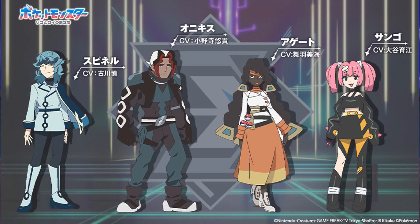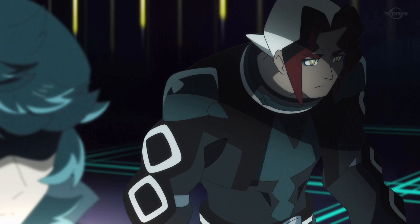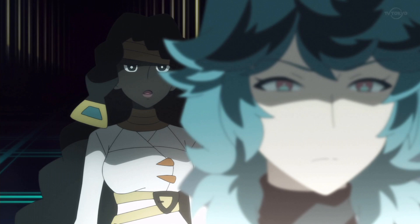The episode ends showing off some new Explorers. I still don't care much about the Explorers overall, but they did reveal three new members. The pink-haired girl — I believe her name is Coral — has a really cute design and voice, and she's the one I'm most interested in seeing. The other two I think are named Onyx and Agate, keeping the gemstone naming theme going. I'll put their pictures on screen so you can see who they are. I didn't expect them to reveal more Explorers out of nowhere.